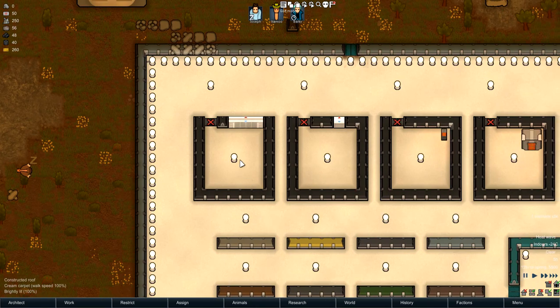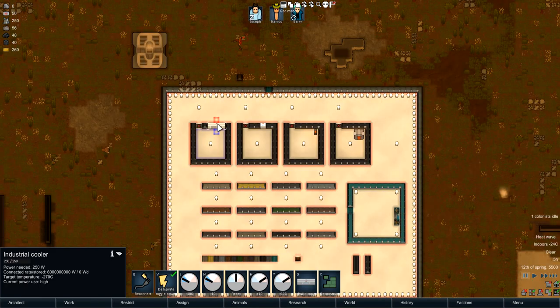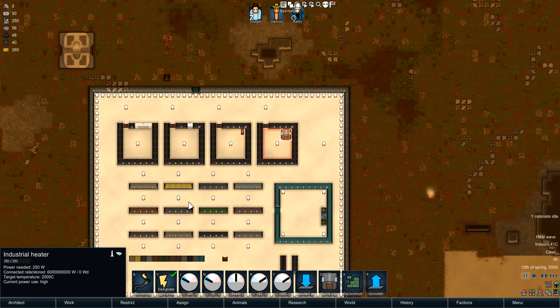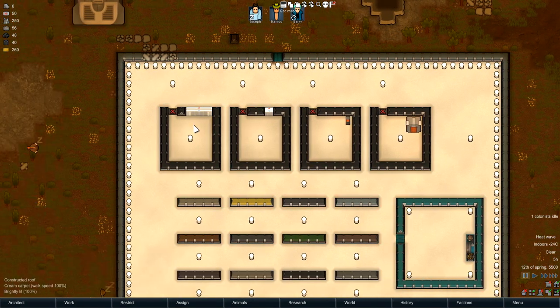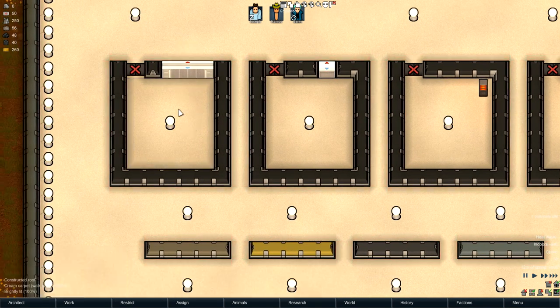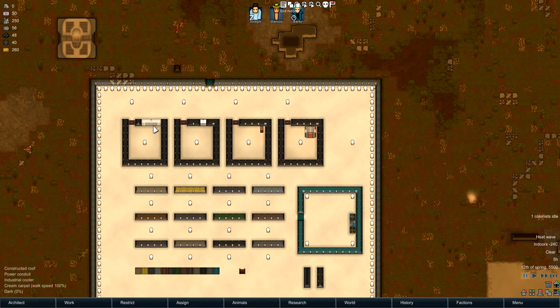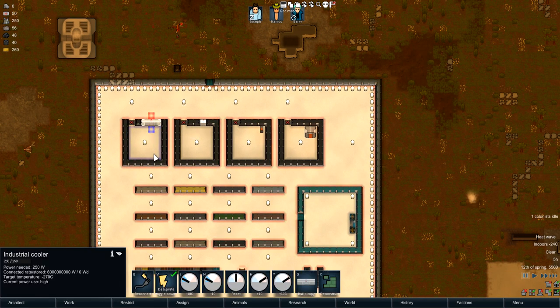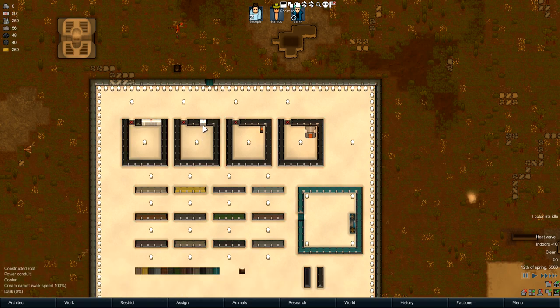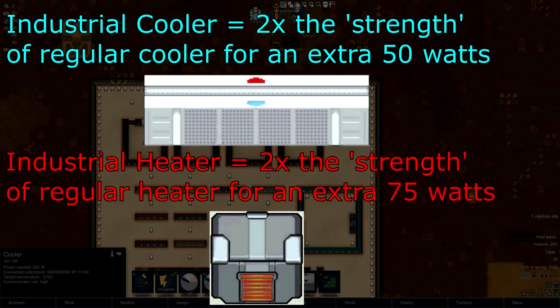This mod also adds new ways to keep rooms hot and cold. I've got an industrial cooler over here and an industrial heater over here — both in seven-by-seven rooms with just a sun lamp inside. Comparing temperatures, the industrial cooler can cool a room down to negative 24°C while a normal cooler can only reach negative 1°C. The outside temperature is 33°C, so an industrial cooler is about twice as strong as a normal cooler.